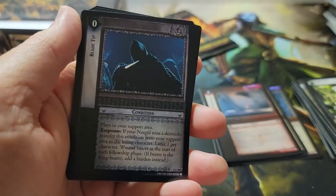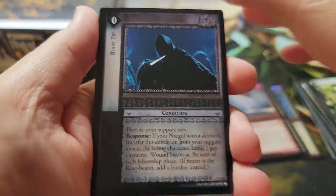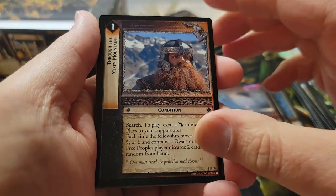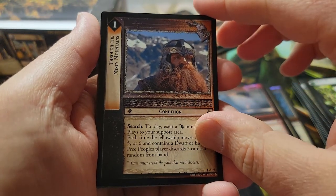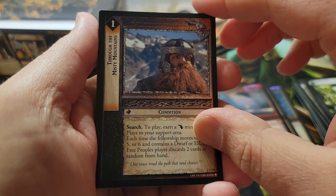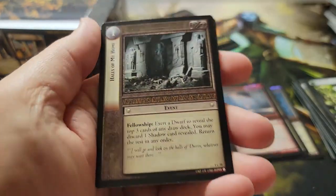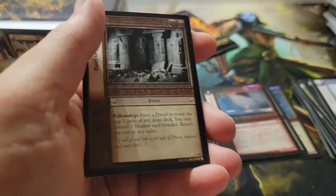Pack thirty-two: our rare is Uruk Spy. Pack thirty-three: our rare is Strength of Kings — nice. Not a foil. Not a foil. Last pack: does it have a foil? It's a foil chase in these old card games because they were just so rare and special. Magic right now is kind of flooded with foils everywhere, but back in the day if you got a foil it was a big deal — holy cow, I just pulled a foil. And especially if it was a rare.